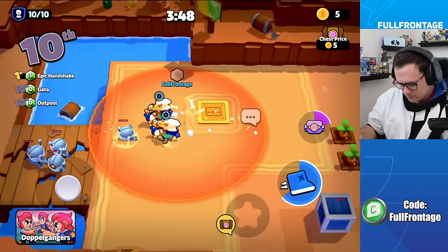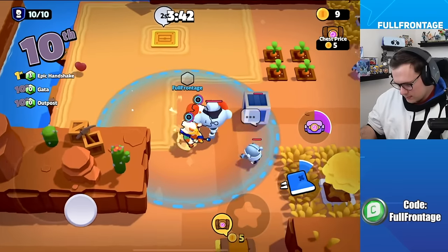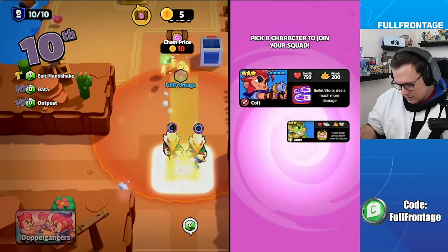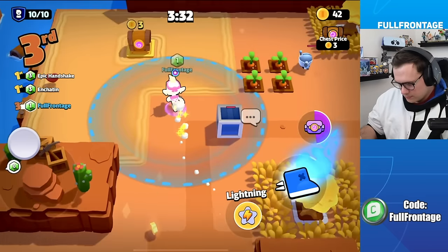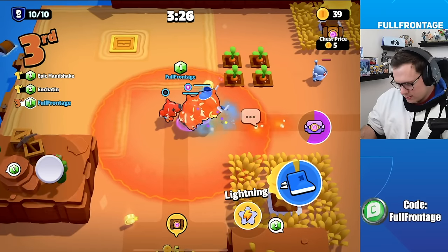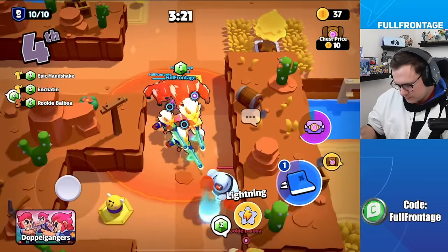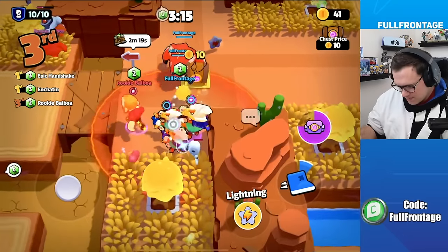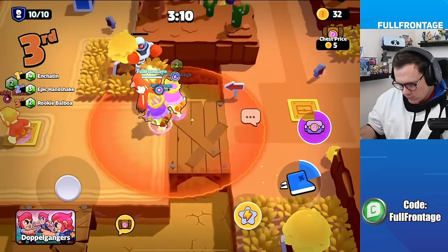Colt might be better in the beginning. Double Pam is pulled from chests. Discussion about whether heal stations stack — it's thought they do.